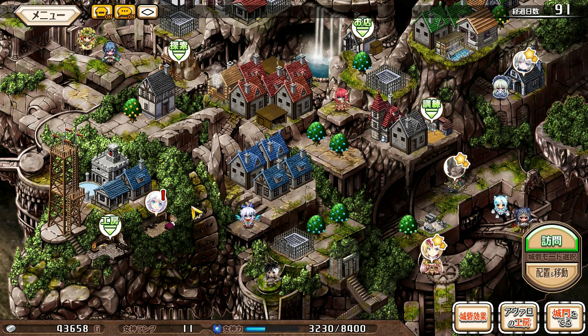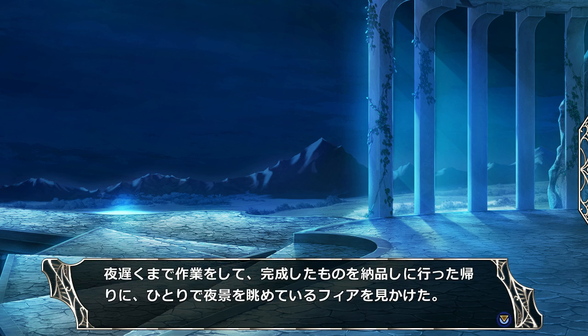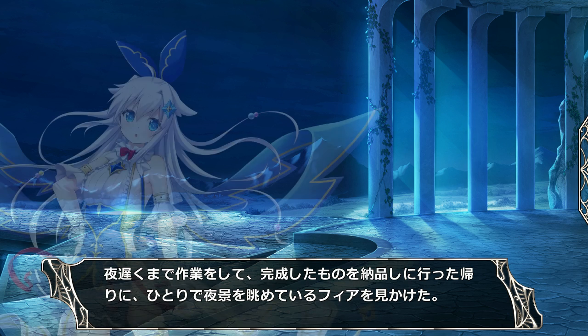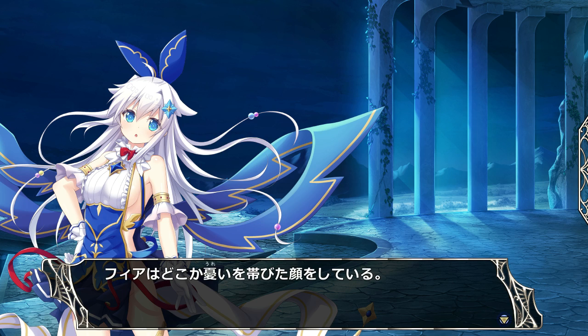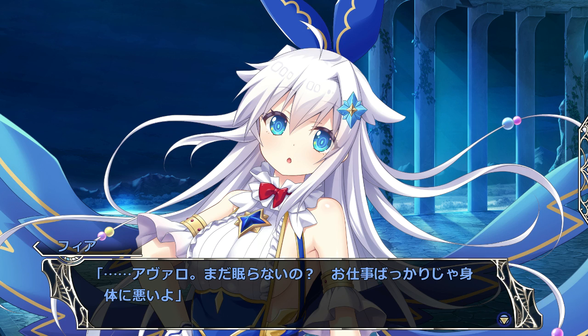Here we go with the plot. Avaro has always gotten sleepy — he stayed up late working on something again. But as he's headed back to bed, he sees Fia enjoying the scenery. Uncharacteristically, she looks a bit melancholy. So Avaro comes up beside her and speaks. He's asking if she's not sleeping, but there's no answer. Just tomorrow — if he can't sleep, it's bad for his body.